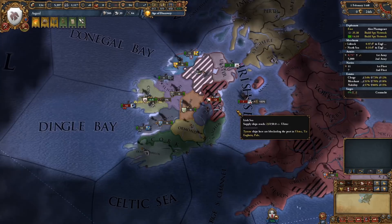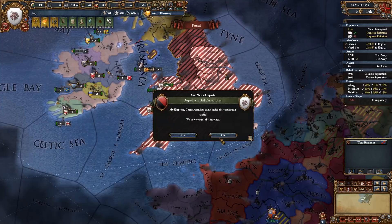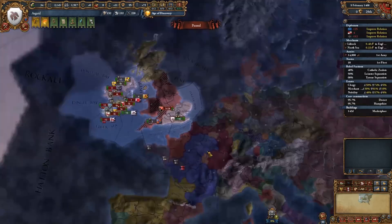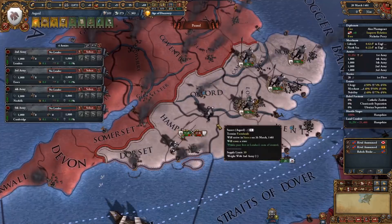I started off by attacking the Irish miners to quickly grow my development with limited aggressive expansion. When England was losing terribly to rebels, I also declared war on them — they had so few troops that the war was easier than fighting the Irish. But I took too much land and triggered a coalition war involving almost every Irish miner, plus Brittany. I end up winning because of my superior troops and navy, making sure that mainland Europe does not land and win the war.